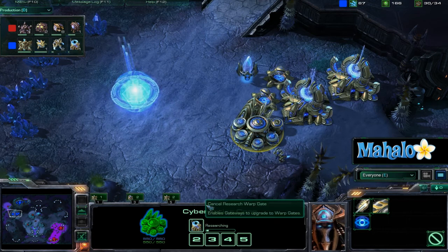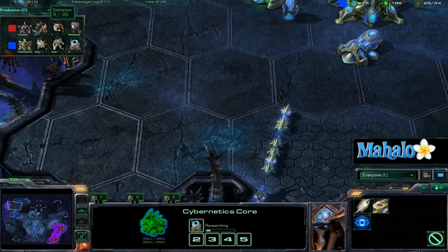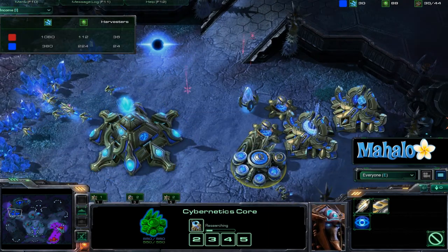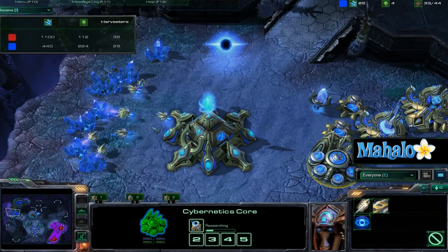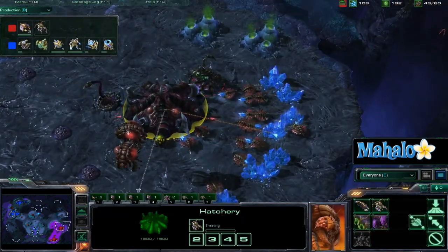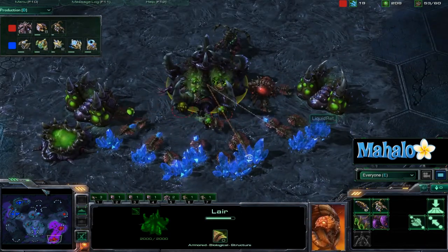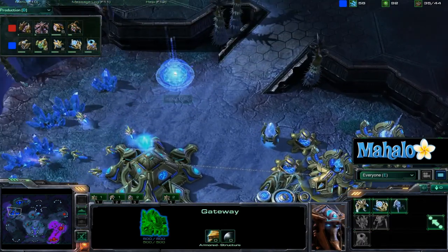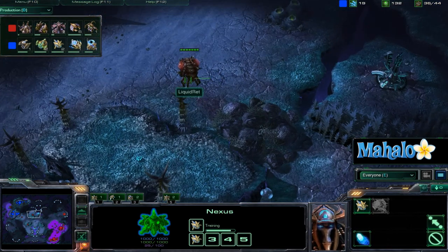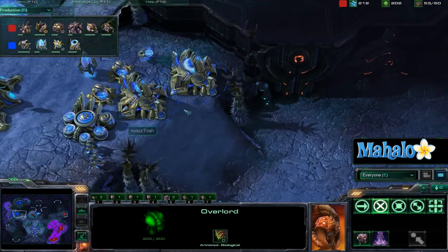Now we've got that warp gate technology researching. We've got creep tumors and a lot of drones on the production tab for Ret — he is ahead. Things should even out a little bit as these probes get Maynarded down here, but 37 harvesters over 25 is a powerful economy from Ret. That early Zergling distraction really allowed him to drone up hard, and Tosh had to assume more were coming so he had to get on his defensive — couldn't really macro up as much as he would like to. Good overlord placement too from Ret, really has map control, with Zerglings testing that ramp and seeing what's up there.